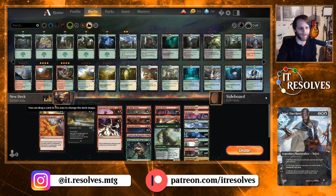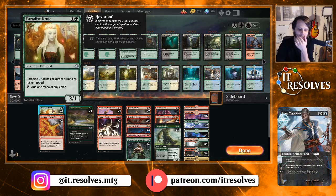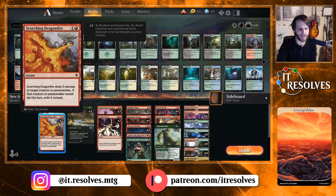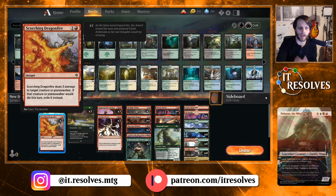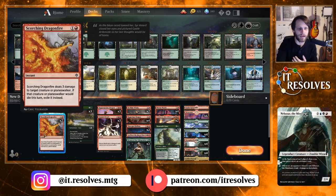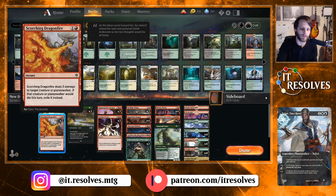To quickly go through the deck: we have Paradise Druid as a four-of — pretty obvious ramper, and it also provides us with a blocker early game. Scorching Dragonfire as a two-of, just a way to deal with creatures or Planeswalkers, which is really really nice. We see a lot of Planeswalkers around right now — Teferi, Narset, even things like Sarkhan, which we'll talk about in just a minute.